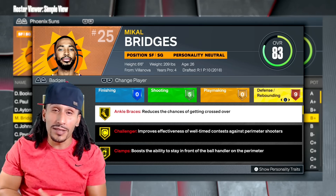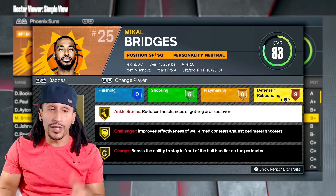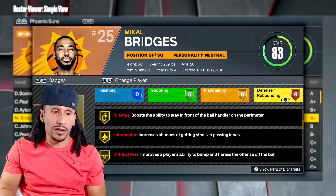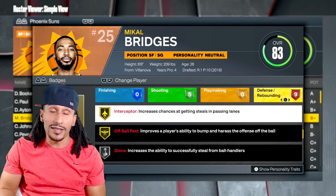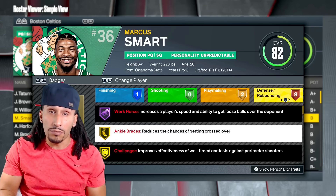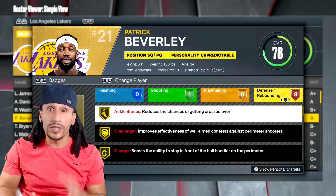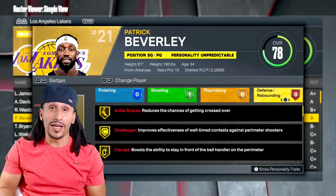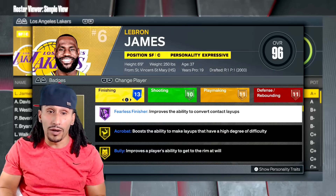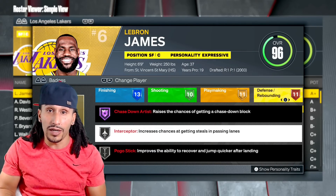So does that mean you guys may be wasting badge points putting Interceptor at Hall of Fame? We got Bridges up on the screen and you can see the highest that he has Interceptor is at the gold level. We looked at Marcus Smart and his Interceptor badge level is at bronze. We took a look at Pat Bev — he doesn't even have Interceptor on his player. LeBron James has Interceptor at the silver level.